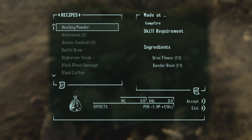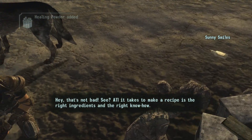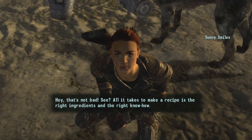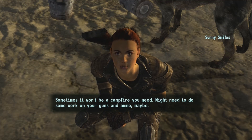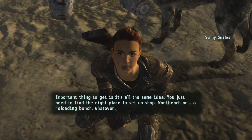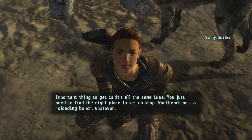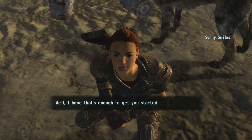All right, we're gonna be making something folks on the trail called healing powder. Go on over to that campfire and give it a try. All right, let's make it. That's not bad! See, all it takes to make a recipe is the right ingredients and the right know-how. Sometimes it won't be a campfire you need — might need to do some work on your guns and ammo. Maybe a workbench or reloading bench, whatever. The important thing is it's all the same idea — you just need to find the right place to set up shop.